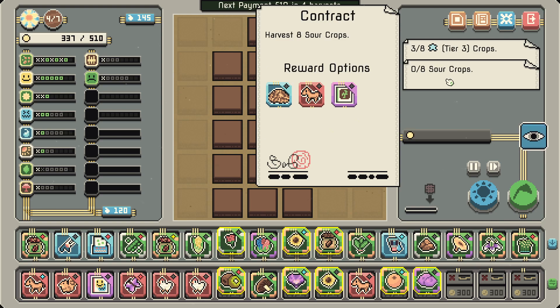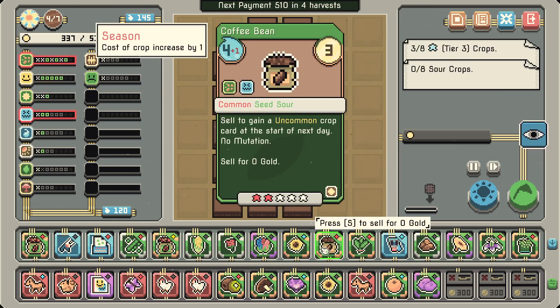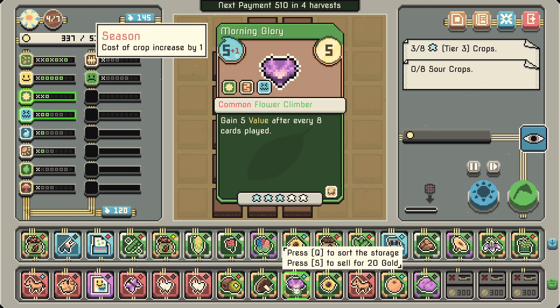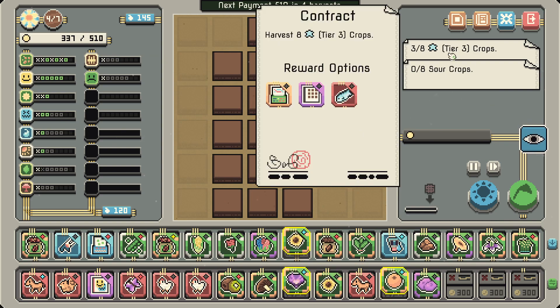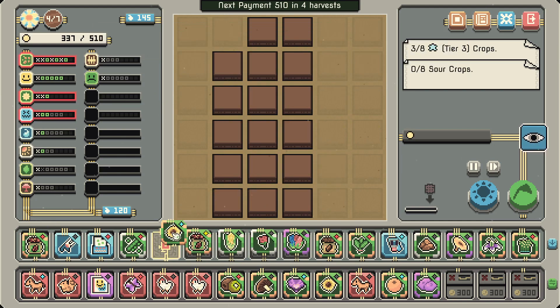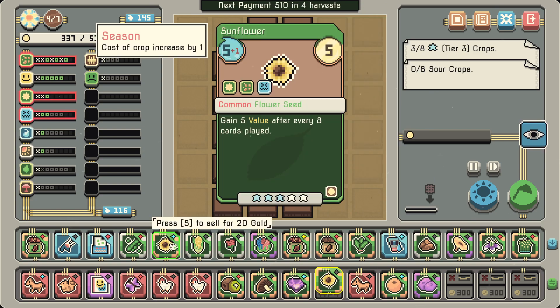This sour crops contract — I kind of want to do this as fast as possible. We're not going to be harvesting this one. This is gonna be hard. I'm going to go two by two. Oh I just upgraded this thing, so I guess we do that then. We're going to get two of these next.